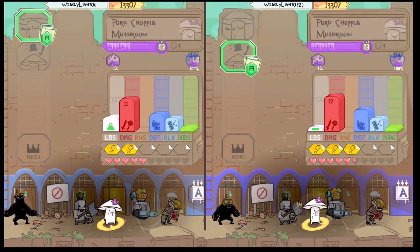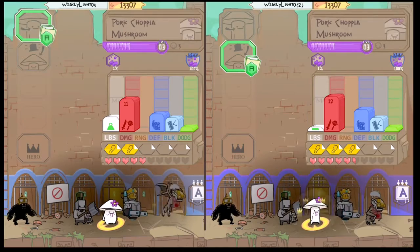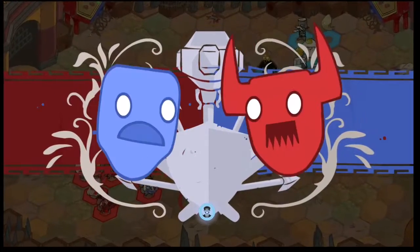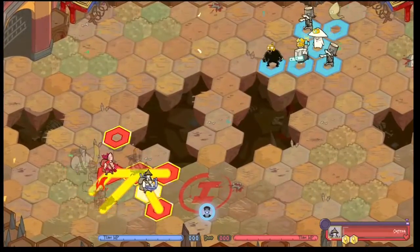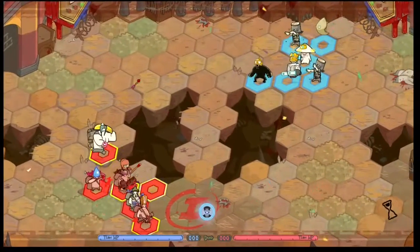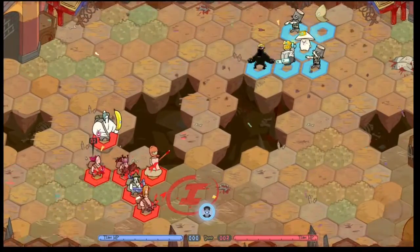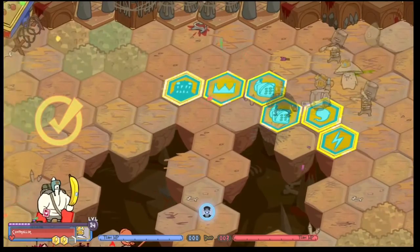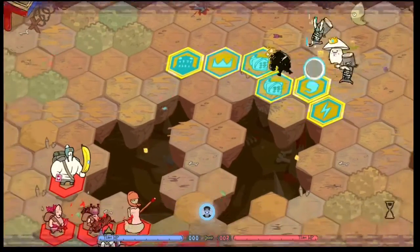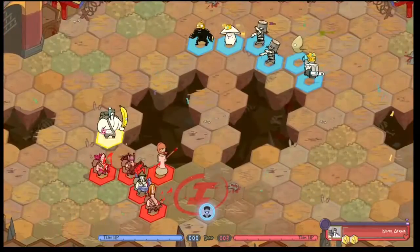Its items are only cosmetic. Defensively, the mushroom is pretty strong due to its good health pool for only taking up one slot. It's immune to poison damage but it's weak to mallets. It has low blocking capabilities, so it's protected from arrows and ranged units.